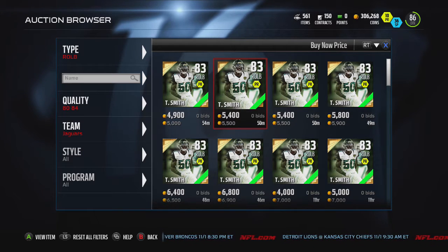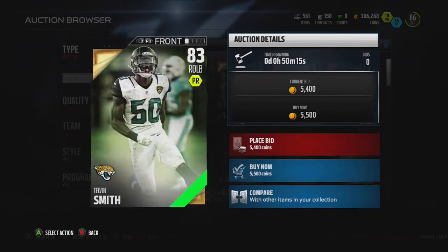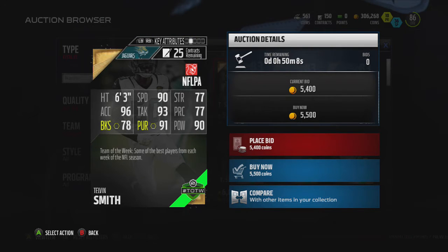We have Telvin Smith, right outside linebacker, going for about 5k. Let's look at his stats — pretty nice. 90 speed and 90 hit power are the biggest stats on this card that make him a beast — really fast.